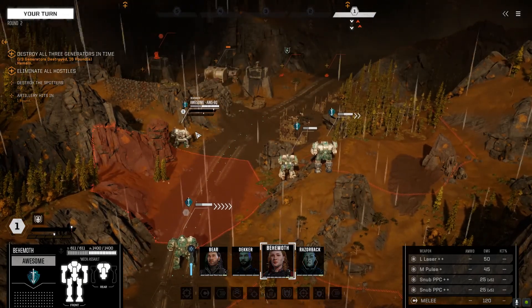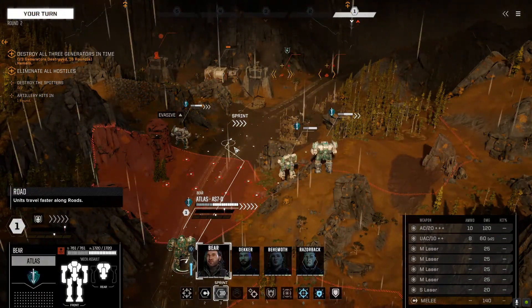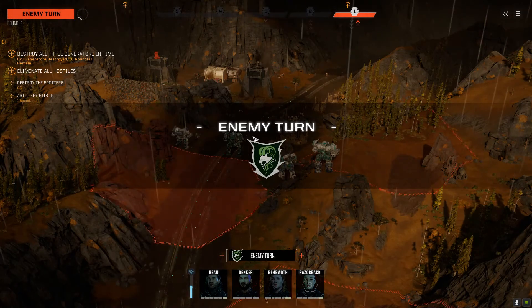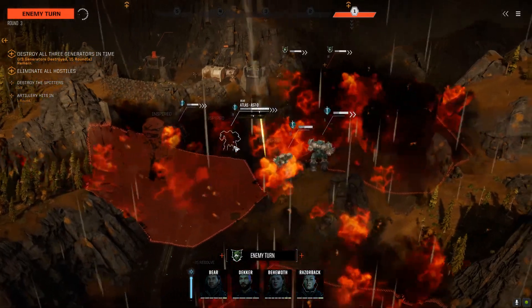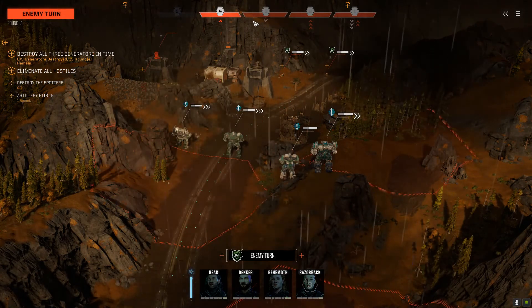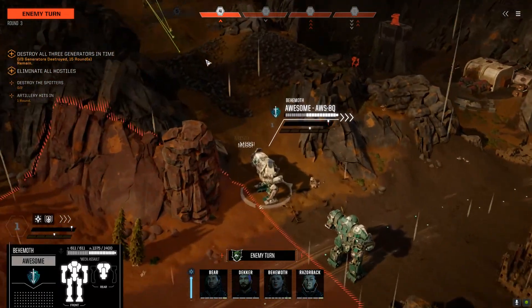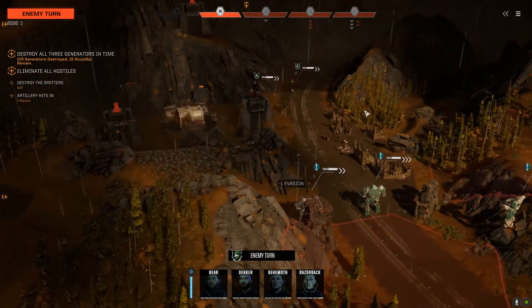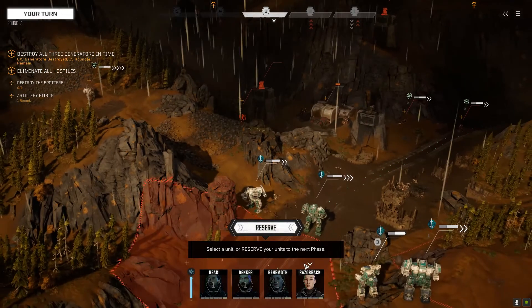I'm just going to sprint past this. We need to keep moving. Full throttle — at least they have some evasion charges. Now we've got a Jenner coming around from the side. You can see that one there. I think this is going to be a difficult mission. If all of the generators are protected like this, it could be pretty tricky.